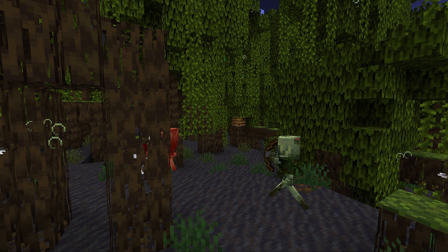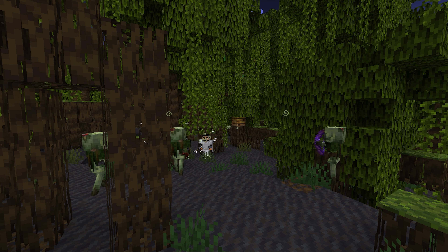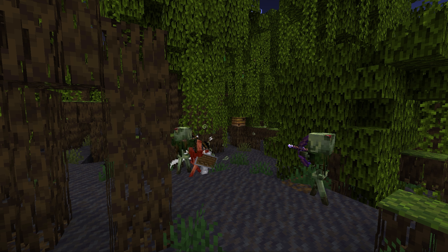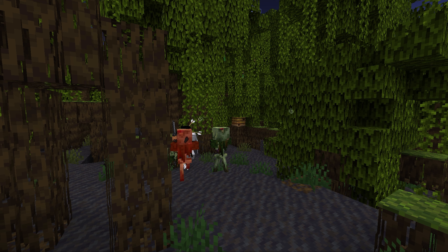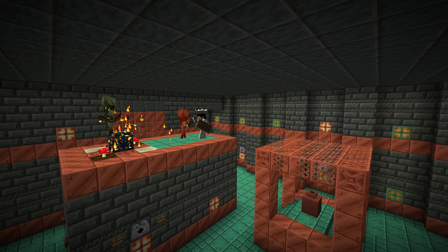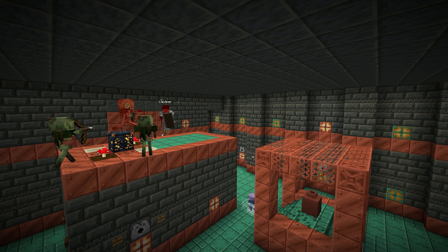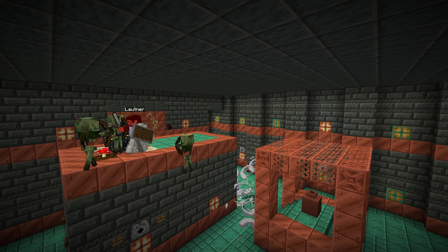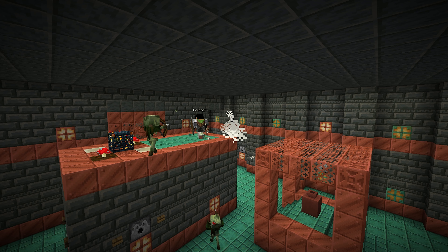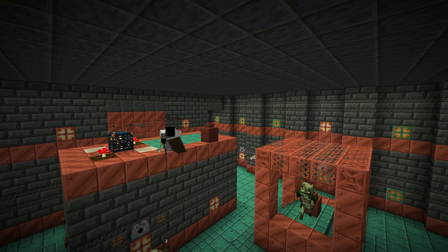The Bogged is not your average skeleton. They're faster to take down with 16 health instead of the usual 20 health, but don't underestimate them. These creatures shoot poisonous arrows. You may also encounter Bogged spawning from trail spawners in some trial chambers. The Bogged attacks at a slower interval compared to regular skeletons, giving you a bit of breathing room. They have a chance to drop arrows of poison when defeated.